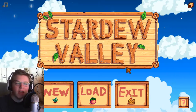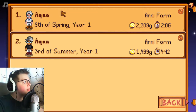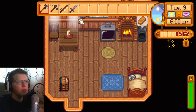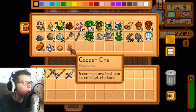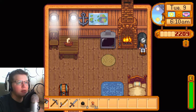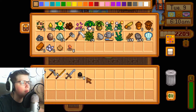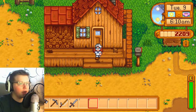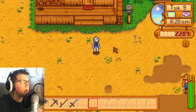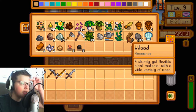Welcome back to another Stardew Valley episode. We're on the 9th of Spring, Year One, so let's jump right into it. Let's grab the copper bar we made and keep making those gradually. We'll grab some more copper and stick it in the furnace before we head out. The mission for today is going to be to get 300 wood.